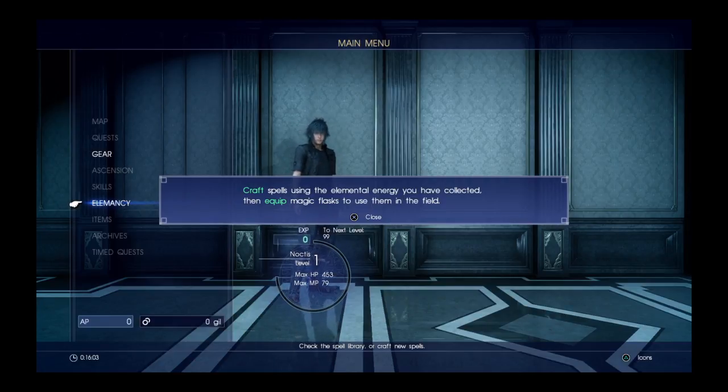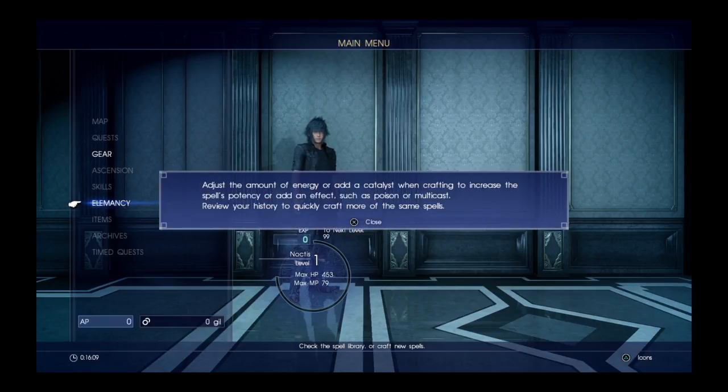Craft spells using the elements you have collected, then equip magic flasks to use them in the field. Adjust the amount of energy or add a catalyst. Adjust the amount of energy and add a catalyst when crafting to increase the spell's potency, adding effects such as poison or multicast. Review your history to quickly craft more of the same spells.